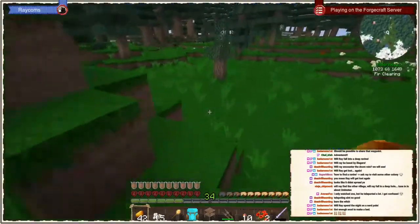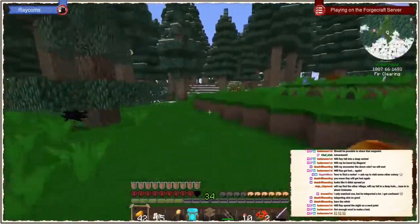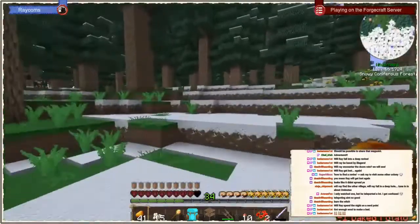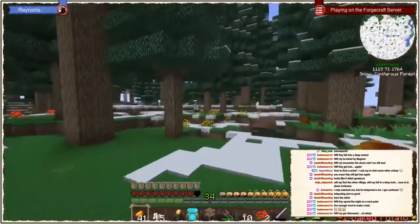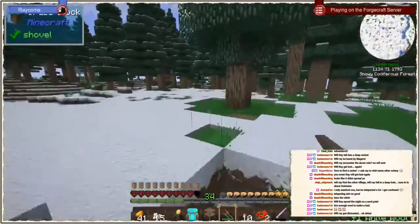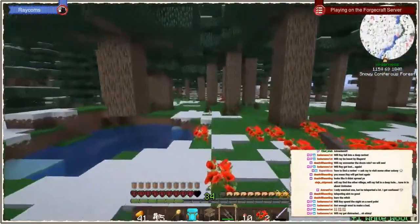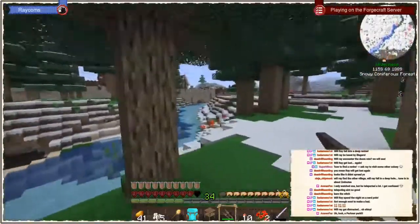About 600 blocks left — getting really close. I've heard they got an enormous colony going. We already visited their colony once, it was a while ago, and I think I forgot to check if they have a waystone — maybe they relocated it in the meanwhile. Will Ray get distracted? Most certainly Ray will get distracted — that is as certain as the amen in the church. Oh, there we can see it!